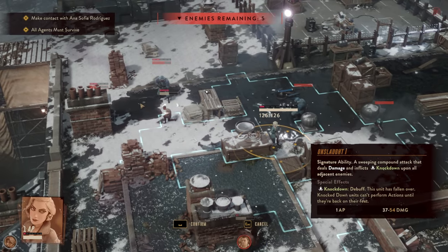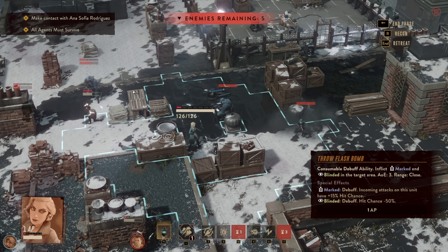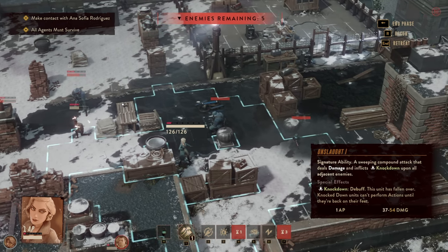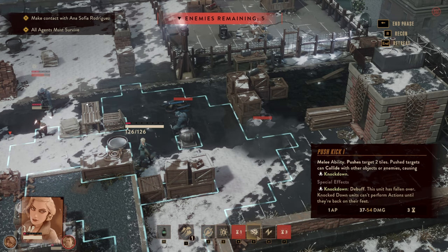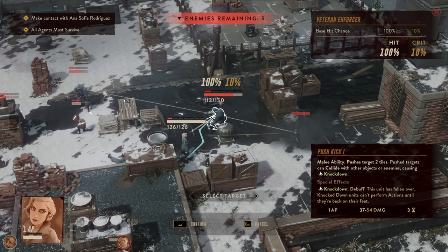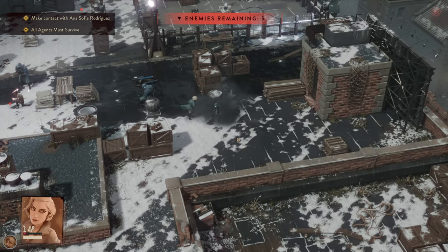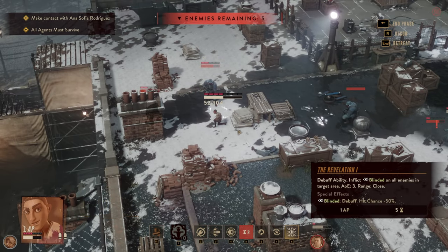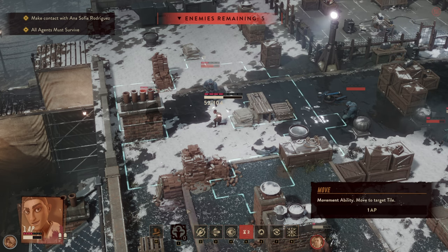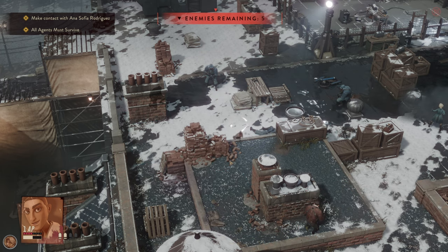Can't get both of them down, that's unfortunate. Blinded and marked — that's not enough, we need to crowd control. These here deal more damage, so off we go — knockdown, and we're in smoke which should be fine. At the same time over here, let's get some evasion going and move up.